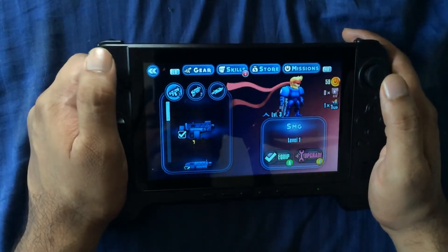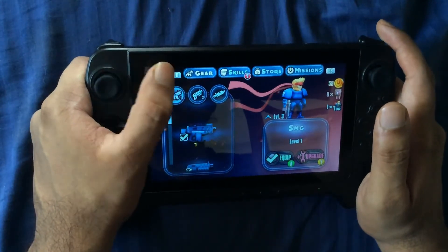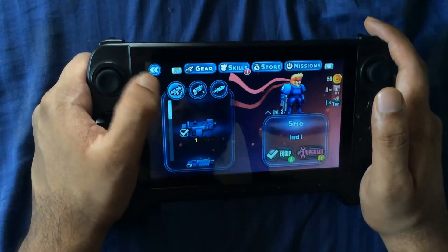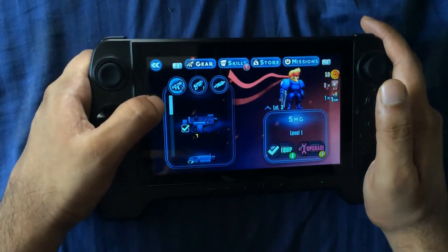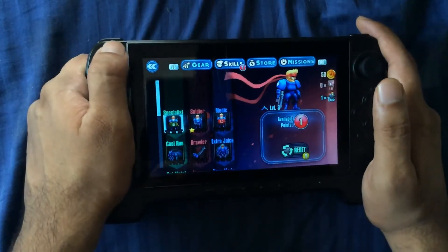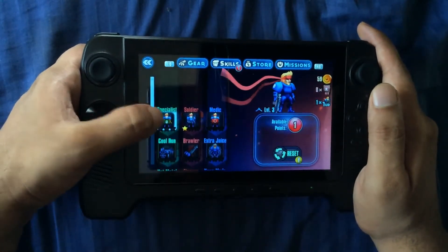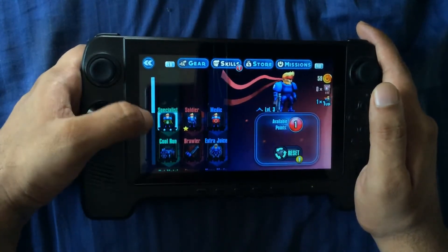As we get into the game you can see your menu which has gear, skills, store, and missions in it. Your skills menu is similar to a class menu that you would have in RPGs, where you can choose a specialist, soldier, or medic, and they have subsections under that.